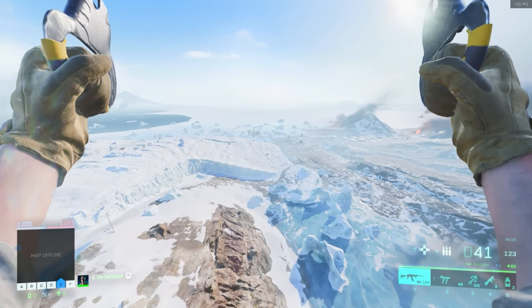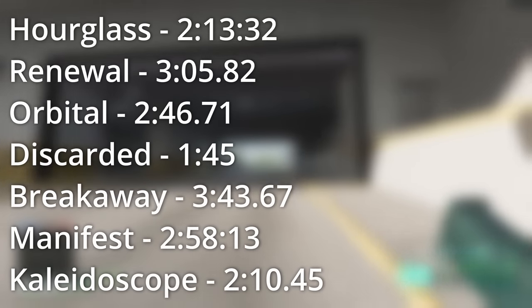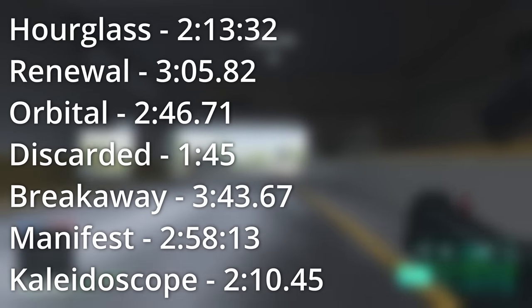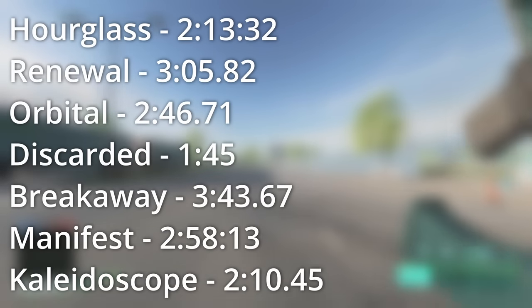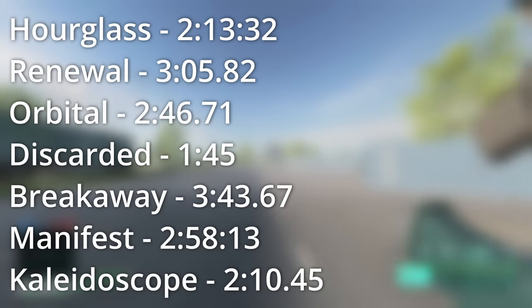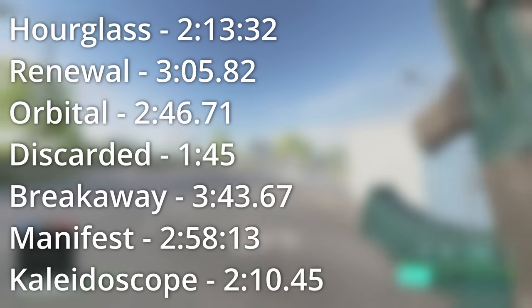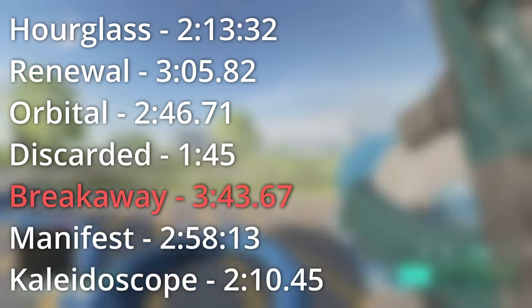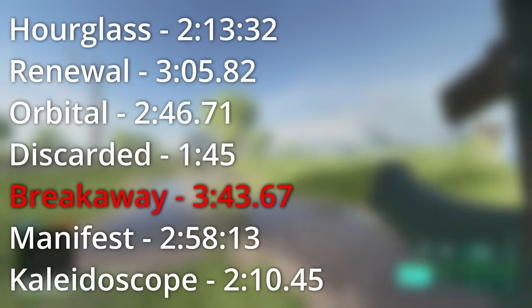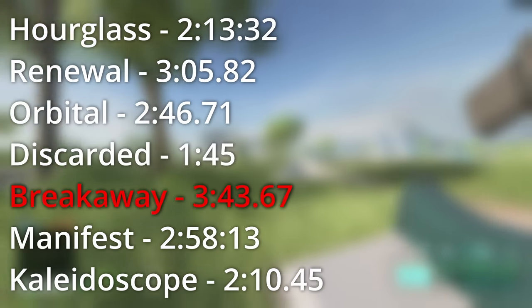And after all that running, here's what I found. On average, it takes about 2 minutes and 40 seconds to get from deployment to deployment on Battlefield 2042's maps. In total, it took me almost 19 minutes to do the test, excluding loading times. The largest time recorded was Breakaway at 3 minutes, 43 seconds, and 67 milliseconds, which checks out seeing as the map was supposed to be three times bigger than Hamada.